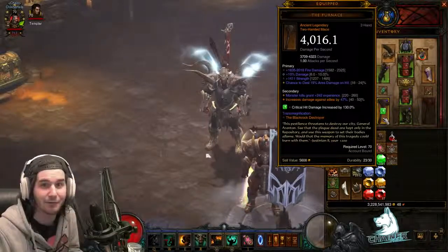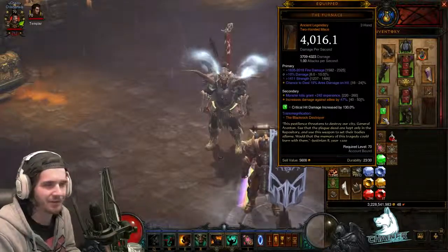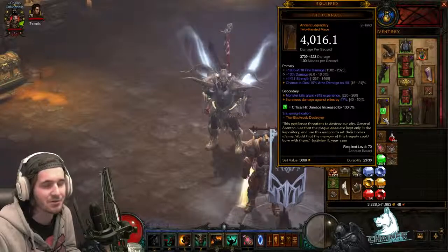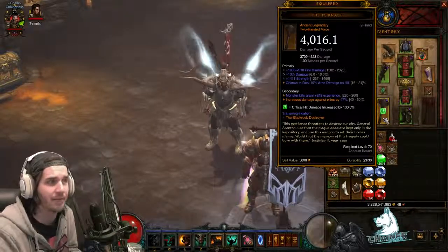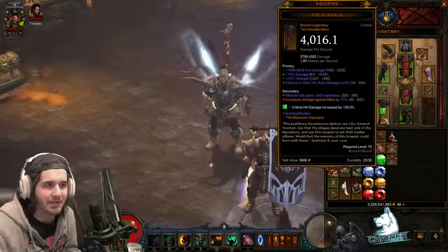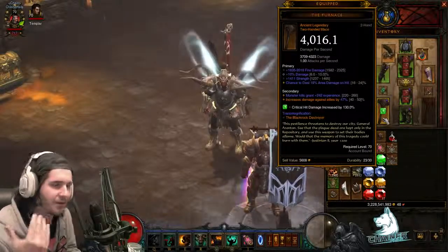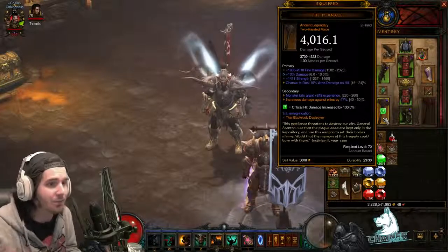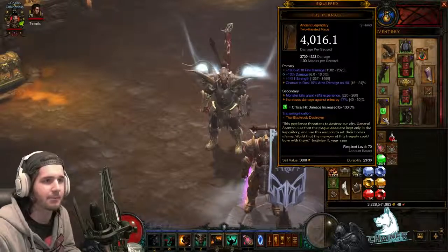I just made it 16 DPS so it's over 4k, because it would be kind of painful to not even get a 4k damage roll. It came with a socket and area damage, so I had to re-roll the socket to 10 percent and gift it. Unfortunately the secondary didn't come with life after kill, but it does have 47 percent elite damage.